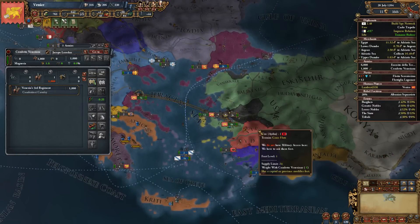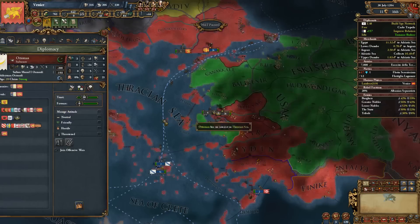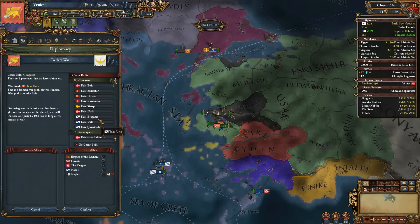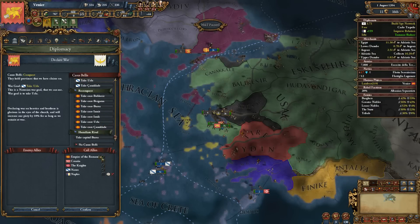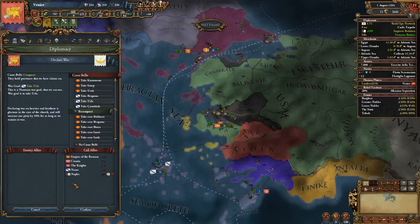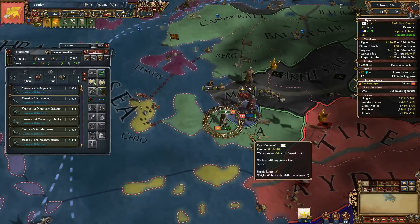We're probably going to get these guys offering access again and we'll have to peace out early. Let's attack in August. You never know, maybe the Anatolian miners will feel a bit brave and attack with us. So we're going for Urla. We have a claim — both a conquest claim and a core claim — but we're going to go with the conquest claim, because why not? Allies won't join in but that's fine. Let's declare the war. Siege of Urla shouldn't take too long.